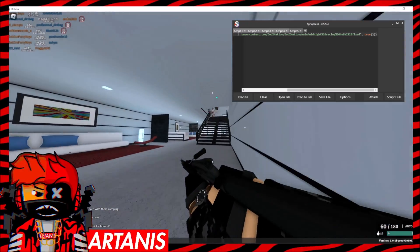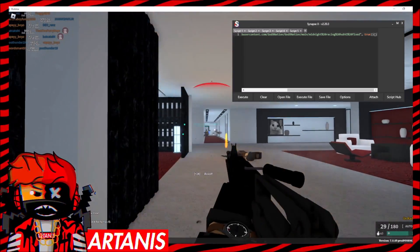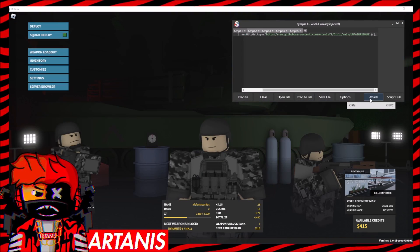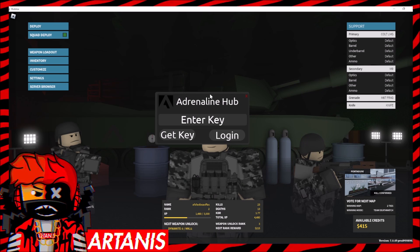It's on the site — you just have to go to the executor page to get that download if you guys don't have one. If you do, you don't have to worry about that. The script is compatible with most executors like Synapse or Kernel or any other one you're using. We're going to be attaching the first script — there will be three scripts in the same Pastebin, you have to paste each one in.